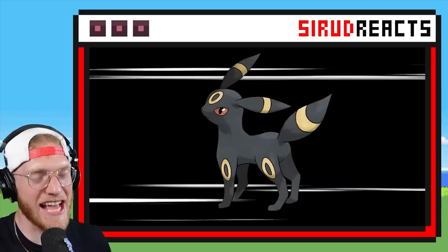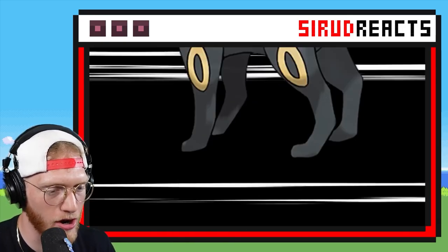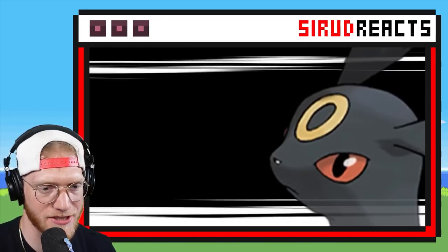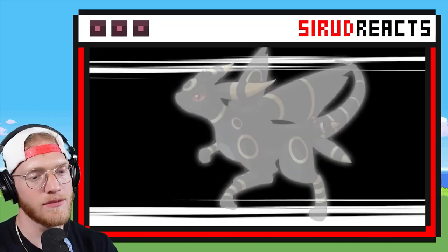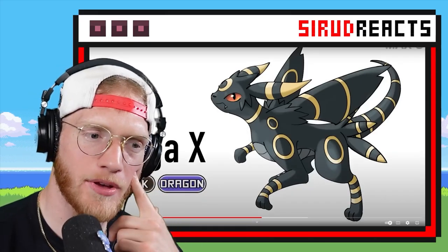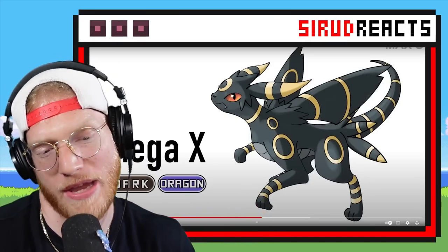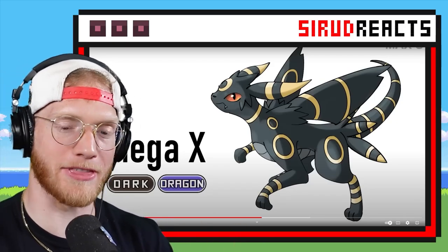Next up we have Umbreon! I'm excited for this. Please give me Dark and Ghost. This looks like it's going to be just Dark still, which is fine. Dark Dragon? The god-lord type! I mean it has wings, but I think this should just be Dark, to be honest with you. Still pretty epic though — that's pretty cool.